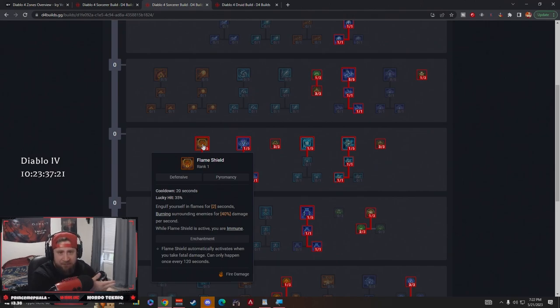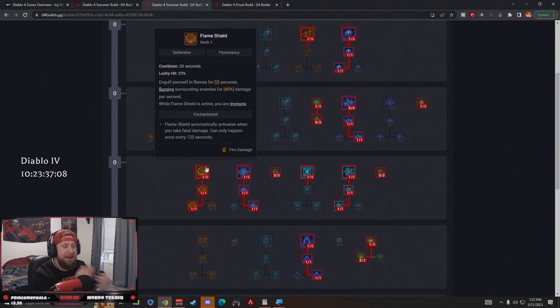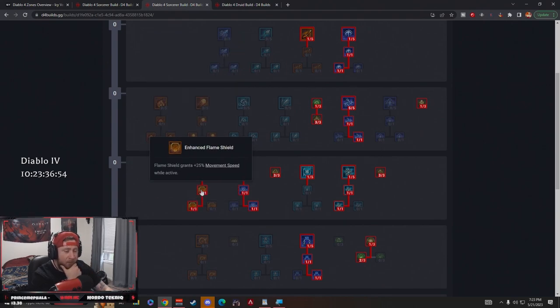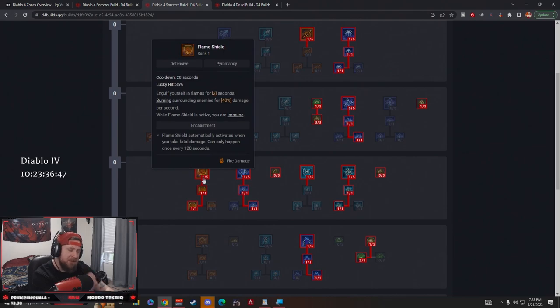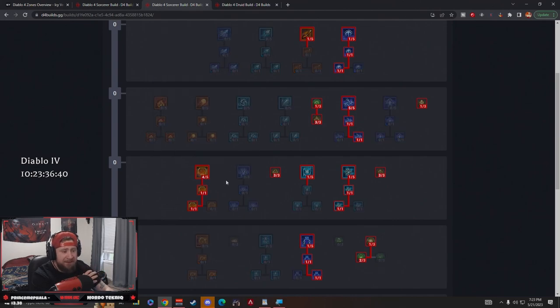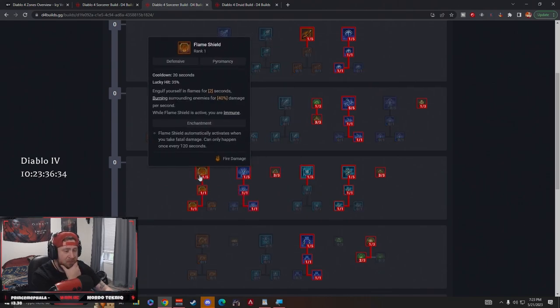The big change here — me and my community really agree on this — is running Flame Shield. Flame Shield engulfs us in flames for two seconds and burns all surrounding enemies, which is another reason we're taking Arc Clash: we're going to be up close and personal. This is an in-your-face chain lightning build, which I think is super cool. We get more movement speed and mana cost reduction on all skills while Flame Shield is active — really hoping there's a way to increase that active duration.